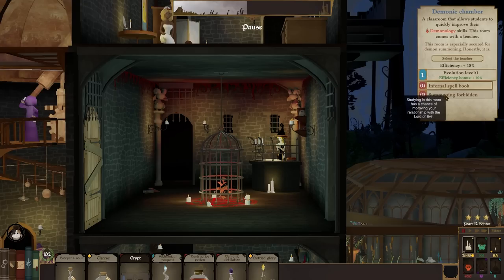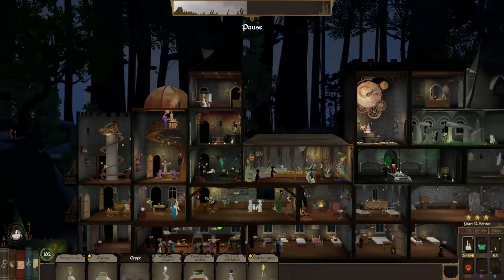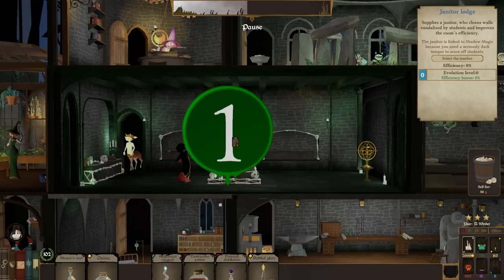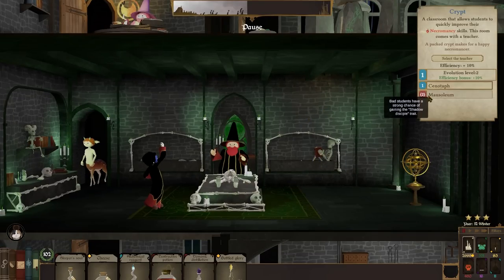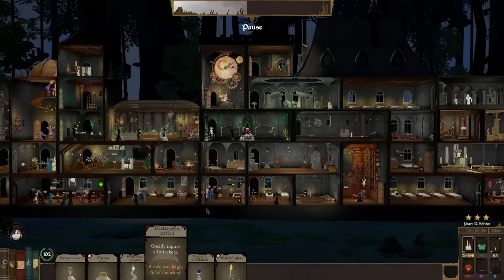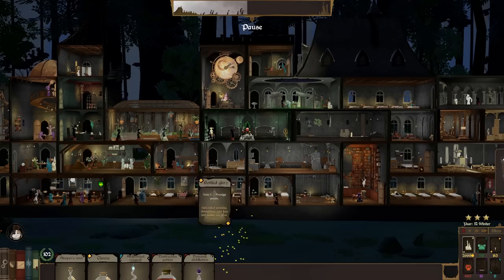Demonic chamber — let's get that upgraded. Looking much more infernal. Infernal spellbook — chaotic students learn faster in this room. I think we're gonna wait for summoning forbidden. Looking much better in there. This is the third upgrade to crypt — very snazzy. Destructive potion greatly injures all attackers. Demonic potion gives more mana. Bottled glory gives five prestige points — I accept.